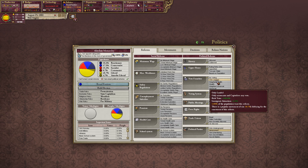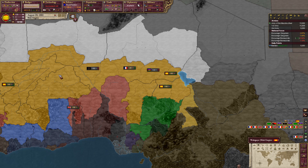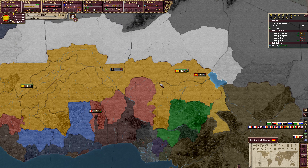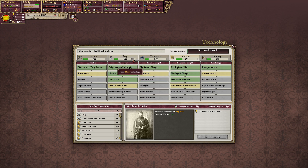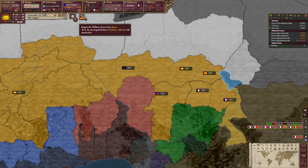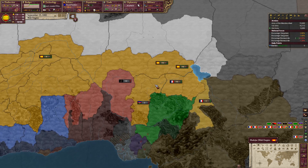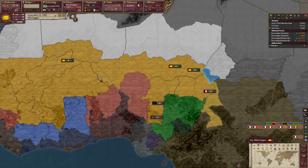We haven't had any research set for a while — that is probably a mistake, though it hasn't been more than a year so we haven't lost anything. We'll go for breech-loaded rifles. Access from Spain — sure. Unfortunately we're at 23 infamy now, so it's going to be a while before we can comfortably declare war again unless we happen to get a free CB from somewhere.